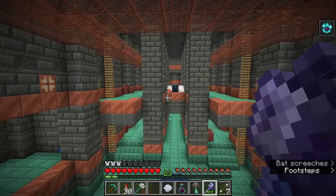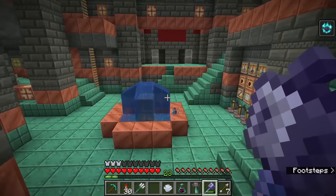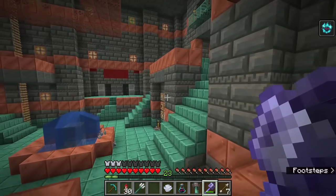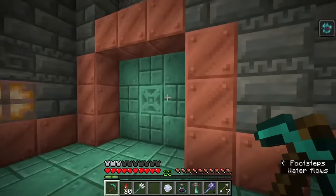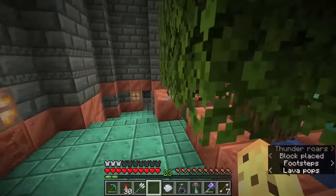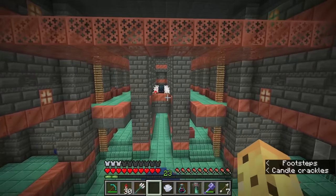Those are the main features in the 1.21 snapshot, but there are other changes too — such as new rooms in trial chambers with a strange Herobrine-like face design, and a redesign of almost all existing rooms. They've also made it so flying with the elytra no longer deals damage to enemies as if you were falling with the mace — a nerf that makes a lot of sense. Mojang have stated this is the final 1.21 feature addition, though it's still just March and development continues.